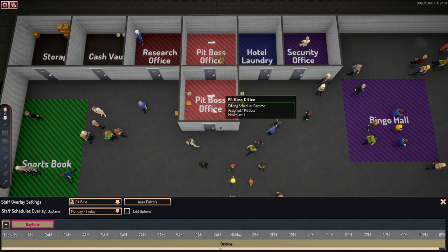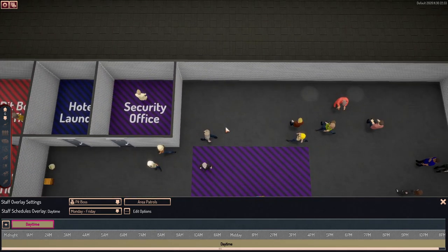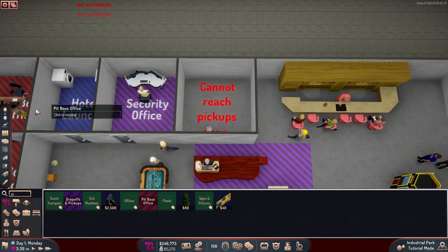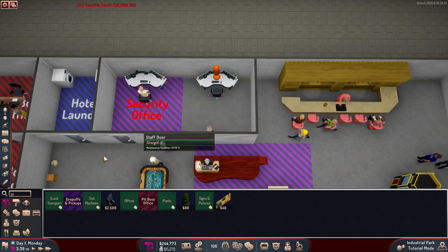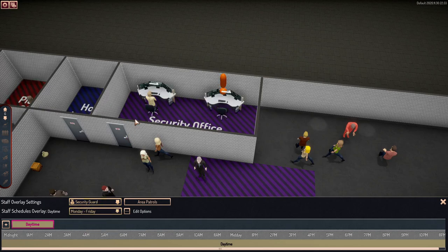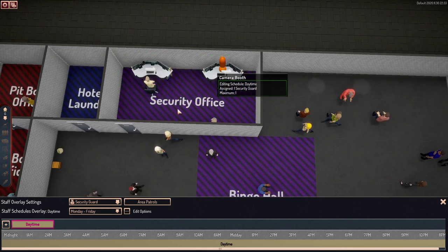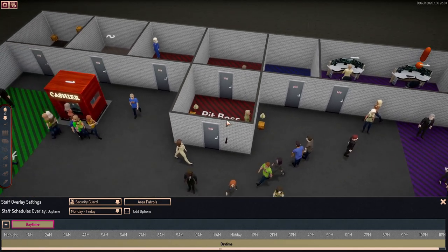You're going to want to make sure the offices are side by side. Same thing with the security office — let's take a look at that. We'll extend it out and add a second security desk. Going up to security guards, you can have a maximum of one per desk. So with the security office it's assigned per desk, but the pit boss office is one pit boss per office — makes sense.